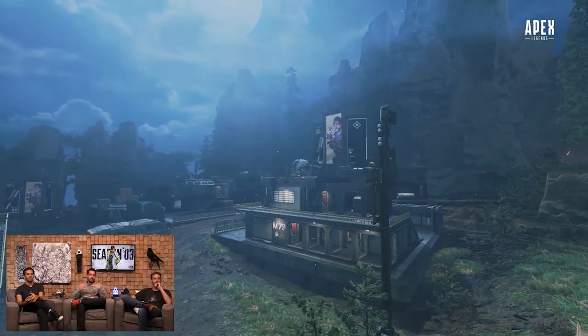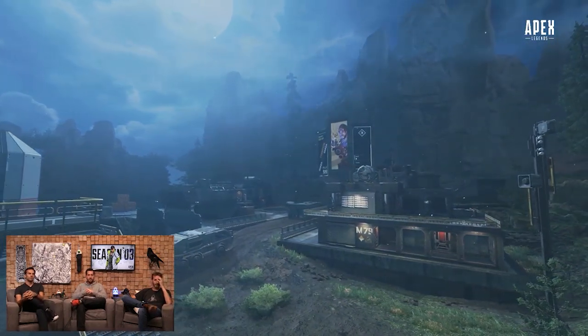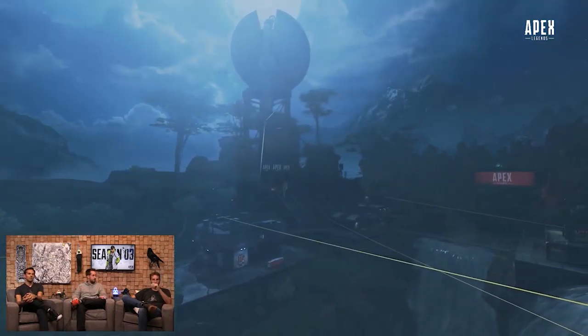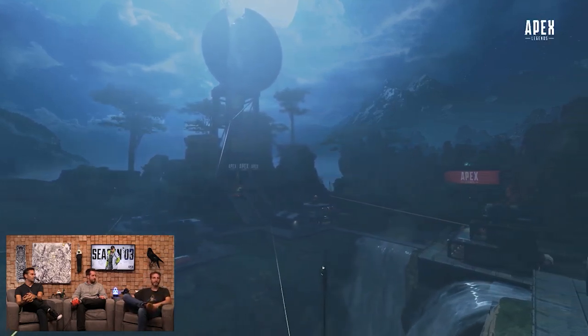How excited are you guys for this new training mode? Then the devs went over what the new Halloween mode will look like at night on King's Canyon. This is just a quick overview so you guys can get a good glimpse. You can actually see in the distance a flyer that's glowing green — it's really cool looking.